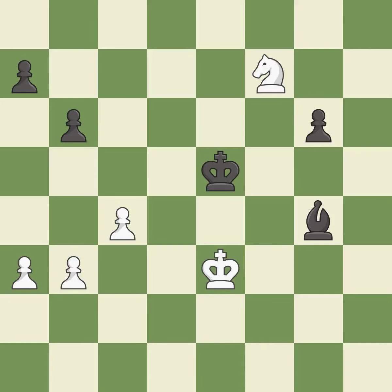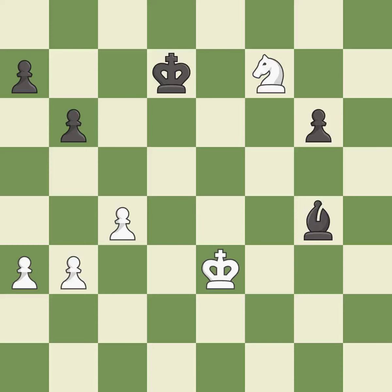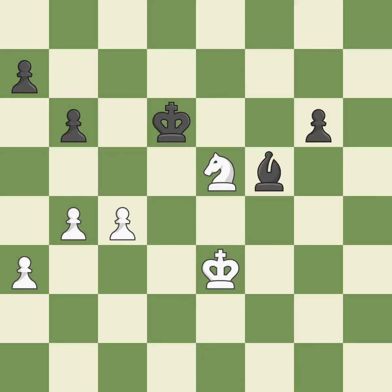One of the best moves — it is excellent. This evades the check from the knight — it is excellent. This move puts the knight on a safer square — it is best. This steps away from the checking knight — it is best. This moves the knight to safety. This threatens to fork pieces — it is best. This stops the opponent from being able to fork pieces — it is excellent. A solid choice — it is excellent. That's what I would have recommended — it is best. This move puts the knight on a safer square — it is best. A very strong play — it is excellent.